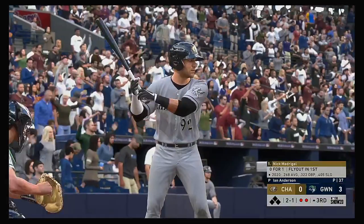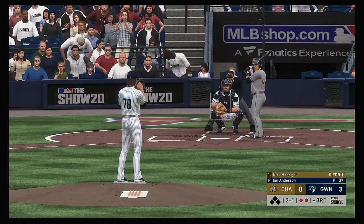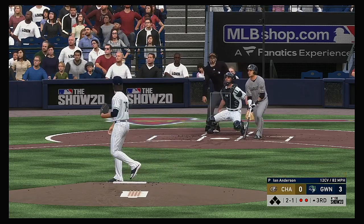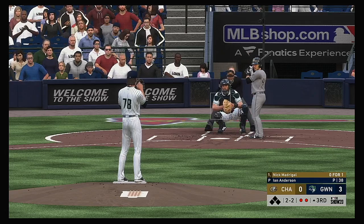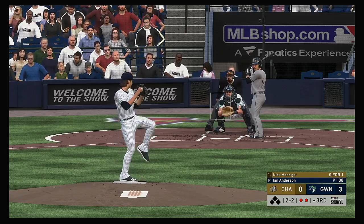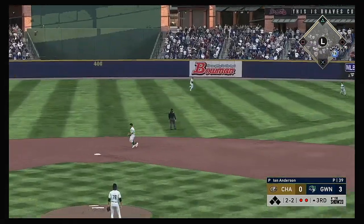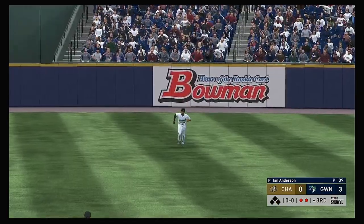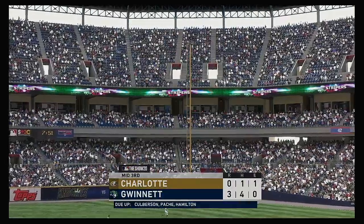Stepping in and ready for another shot: Nick Madrigal. The two-one pitch — high fly ball out to straightaway center. Hotchkiss is going to have room out there as he puts this away to retire the side.